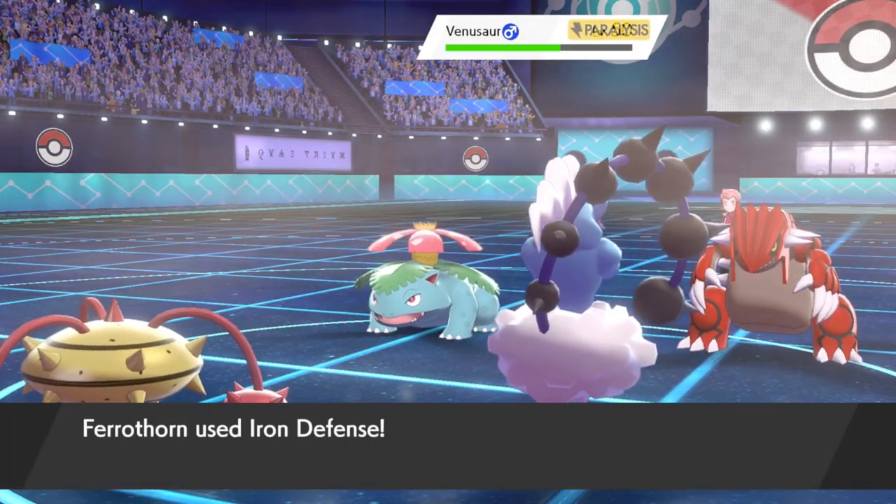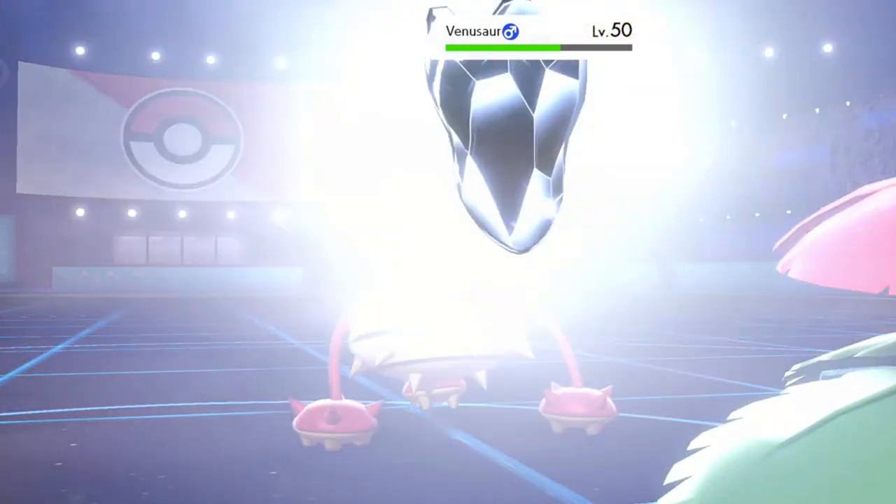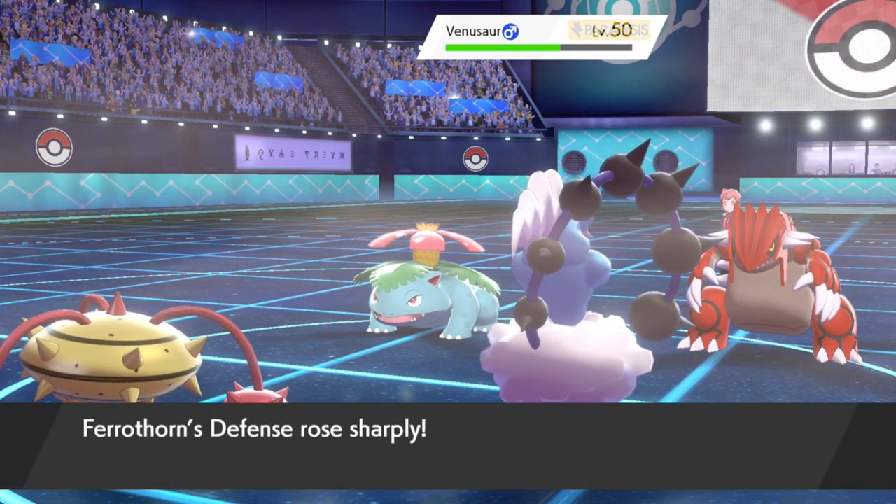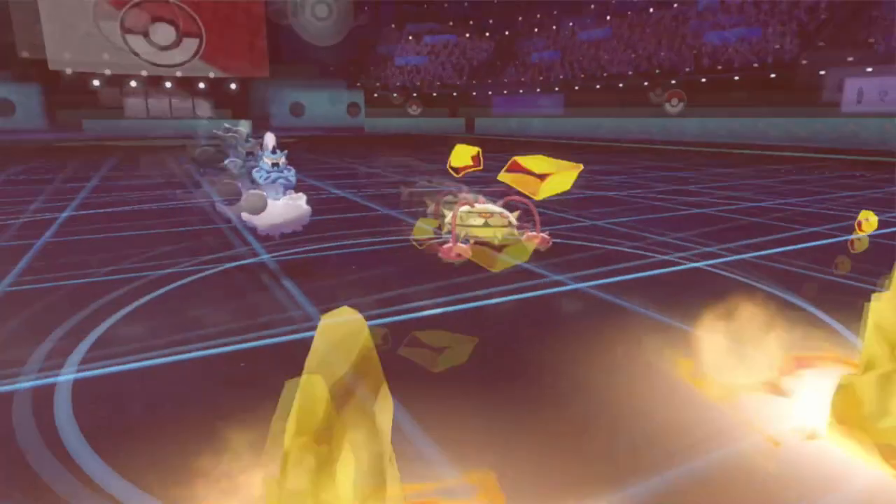The most common supporting Pokémon include Incineroar as well as Amoonguss or Ferrothorn. Incineroar offers Fake Out utility as well as Intimidate cycling, and Amoonguss's Regenerator ability pairs really nicely with that. Not to mention Amoonguss's Spore can really slow down big threats or teams that heavily rely on Trick Room. For the more defensive-minded player, Ferrothorn can quickly set up with Iron Defense to become an unbreakable wall, especially when the opponent is preoccupied with removing the massive threats of Zacian and Kyogre.